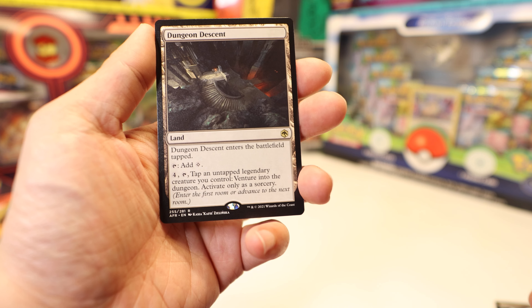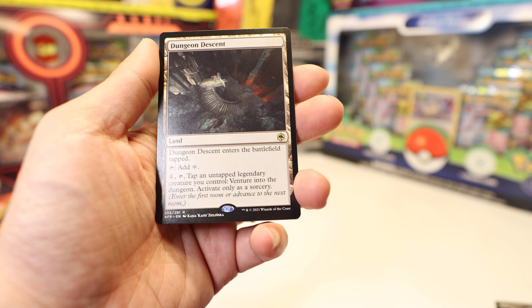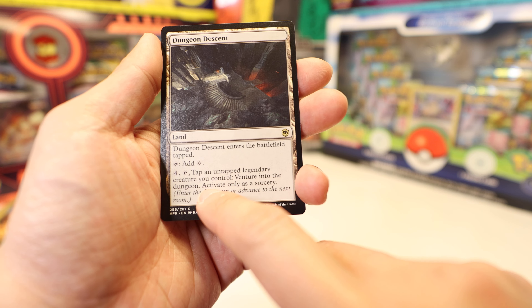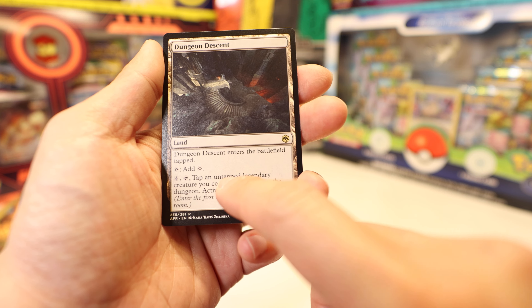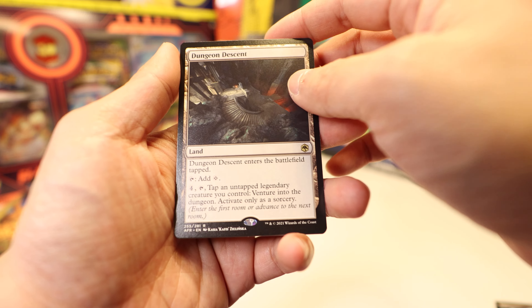Oh look at this — this is a rare. Dungeon Descent. So this card kind of sucks. It adds one mana. You can pay four to tap an untapped legendary creature to venture into the dungeon — four mana and tap a legend, and only as a sorcery. This is a terrible card.